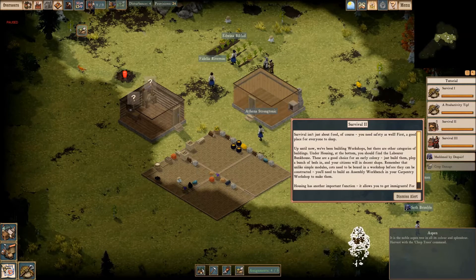Survival isn't just about food, of course. You need safety as well. First, a good place for everyone to sleep. Up until now, we've been building workshops, but there are other categories of buildings. Under Housing, at the bottom, you should find the Laborer's Bunkhouse. These are a good choice for an early colony. Just build them, plop a bunch of beds in, and your citizens will be in decent shape.